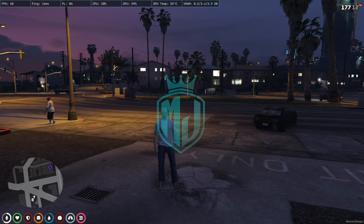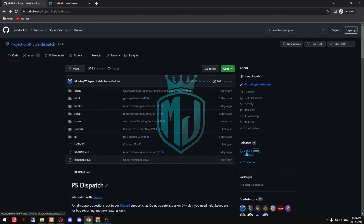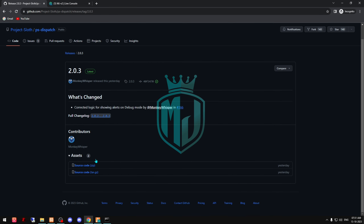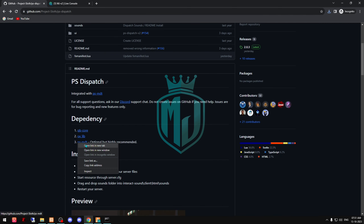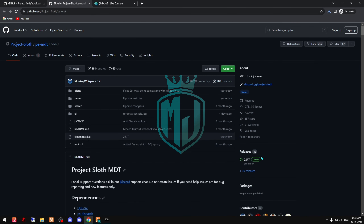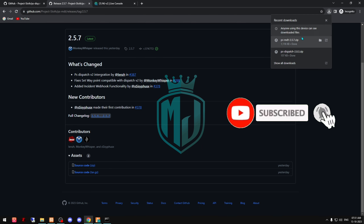Let's move to the installation. I'll provide you the link in the description box, so you just have to go there and download the latest one. One more thing we have to download is MDT — the dependency called PSMDT — so download the latest one of that as well.